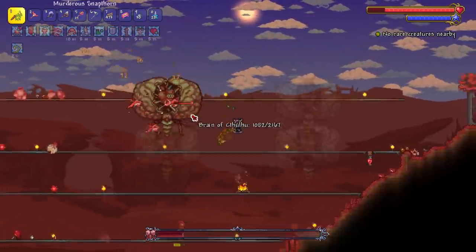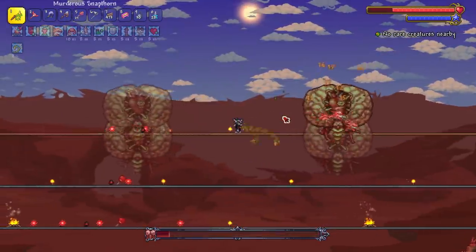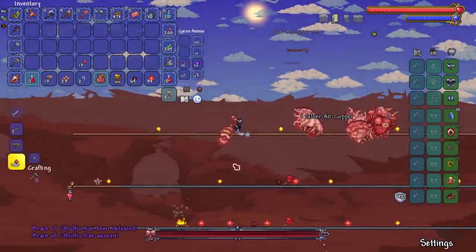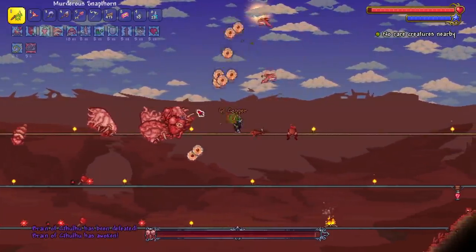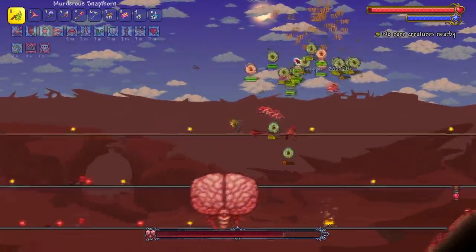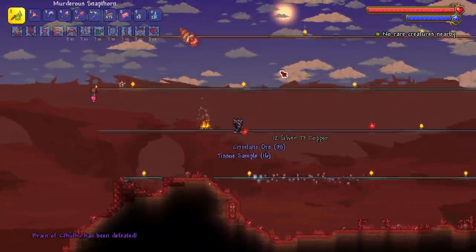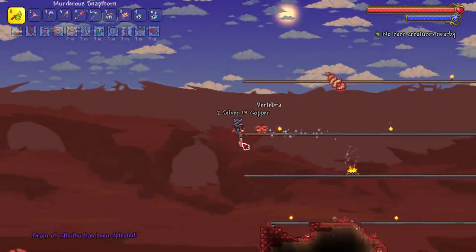That probably went as smooth as can be. I've said this a couple times in streams, videos, and comment replies — master mode pre-hardmode is actually not that hard. Master mode really steps up once you get into hardmode, because that's when things will actually one- or two-tap you. An occasional three or four tap — cough cough, Ichor Stickers — those don't play in master mode hardmode. Boom, bada bing, two brains dead!